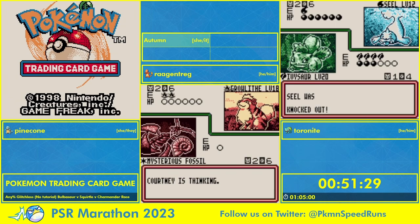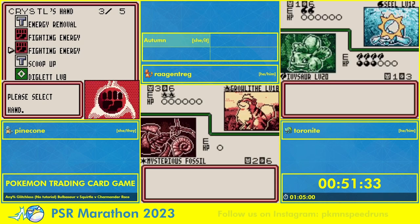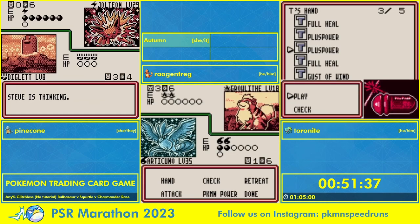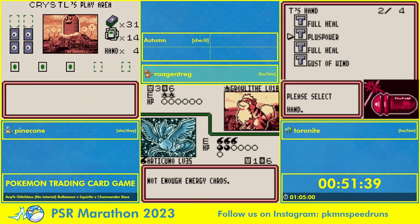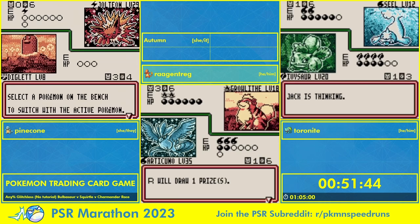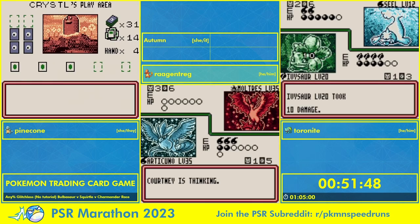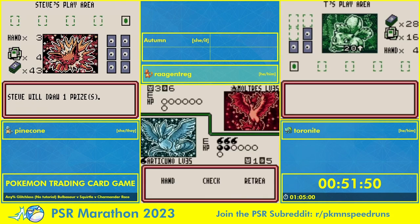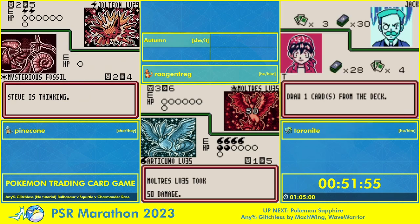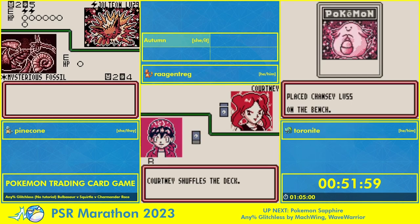We're showing off the Articuno strats against Courtney here, going up against Growlithe. Good boy Growlithe decided to evolve into Arcanine for the first time in a very long time against Courtney, and wiped out my first attempt against her — which is always fun. Arcanine can throw out some serious damage. The downside of Articuno strats is that Articuno needs three energy to do any attack.